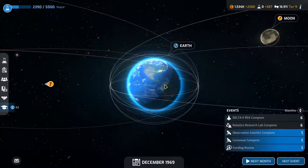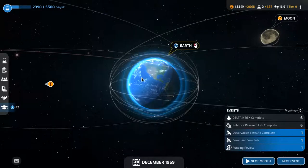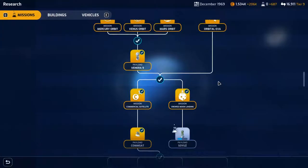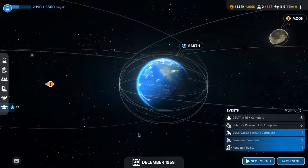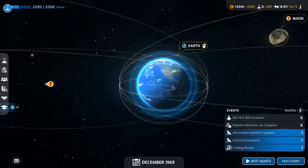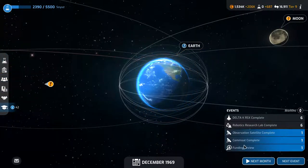Hey, I'm Danny Boy here, welcome back to another episode of Mars Horizon. We're doing the Soyuz research for the crewed moon landing. We had a lucrative mission to send a satellite up, and I did that so we could move on with some other stuff.